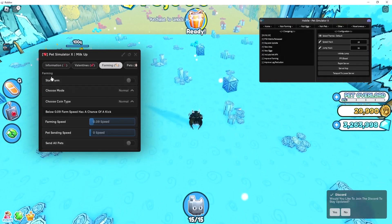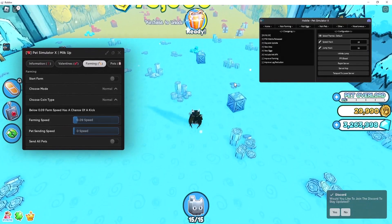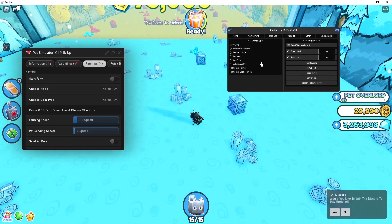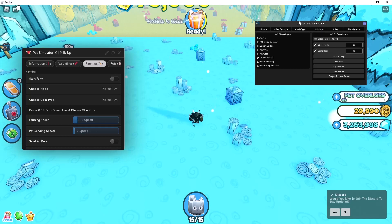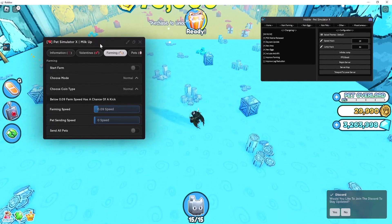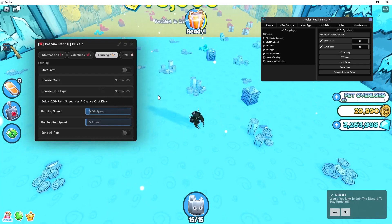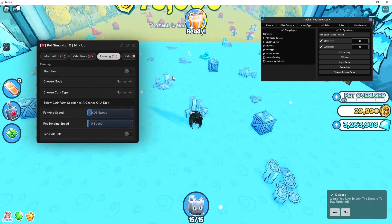Hey guys, welcome back to a new script showcase video. Today I'm going to be showcasing two new GUIs for Pet Simulator X. I'm going to be showcasing Black Trap Hub, which is actually the best script for mobile right now for Pet Simulator X, and also the Milk Hub. For some reason the other Pet Simulator X GUIs, the WD Hub and the PT Hub, stopped working.